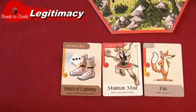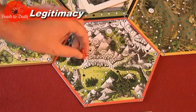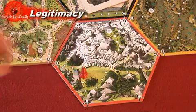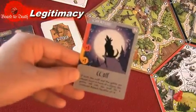A player starts his turn by rolling a die and adding his movement value to that number. He can now move around the kingdom that many spaces but can stop any time before using all his movement points. If you land on a black space, you get to draw a card from the draw pile.